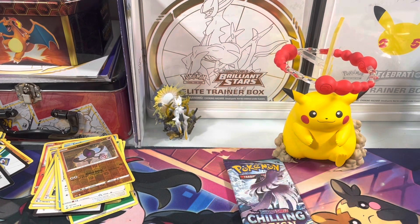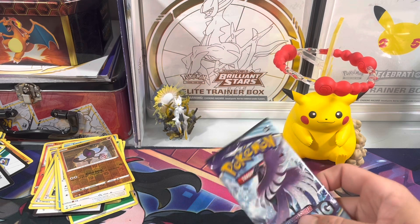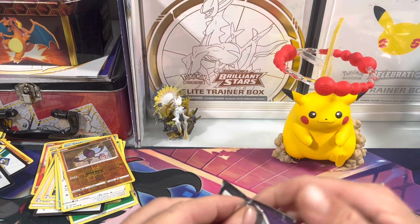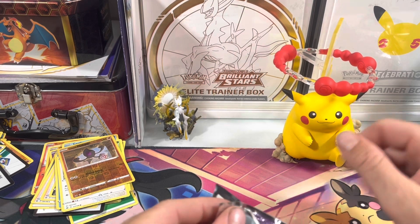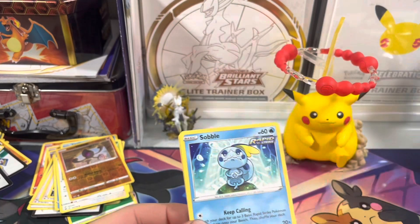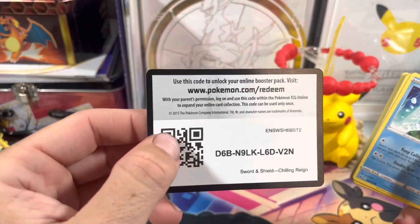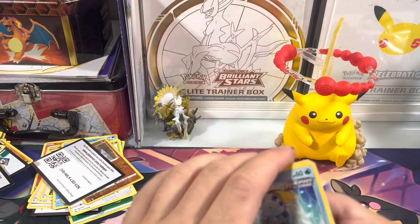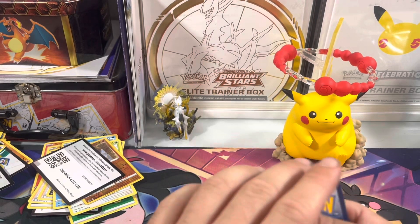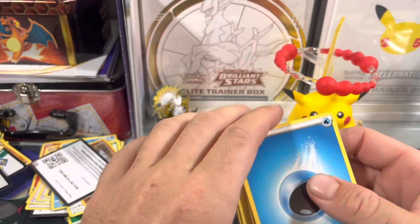We've gotten four hits out of seven packs, plus the regular holos. All right, last pack — pet the Pikachu, come on, bring us luck! I'm thinking about Lost Origins or Silver Tempest — I really want the Lugia; I haven't pulled that yet. Let me know down in the comments what you guys want to see.